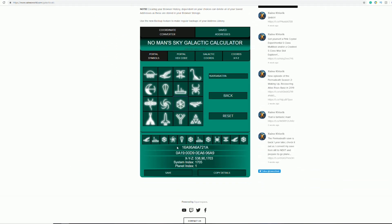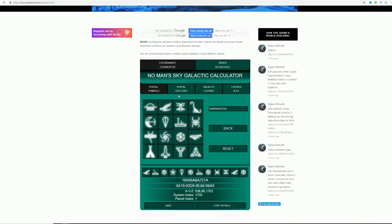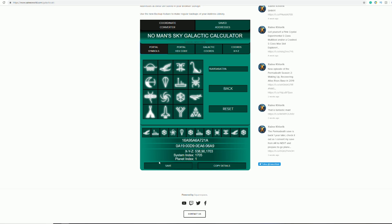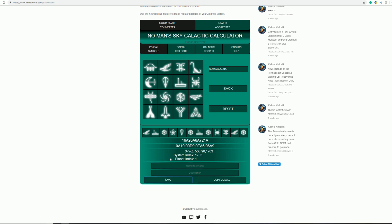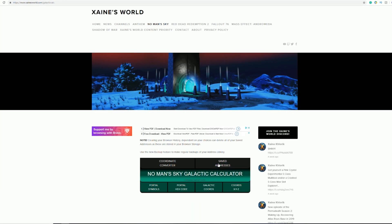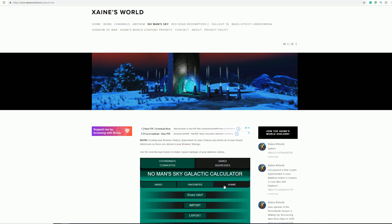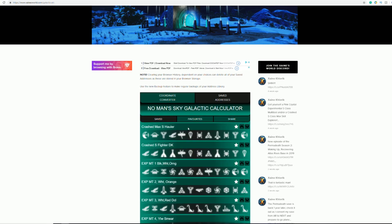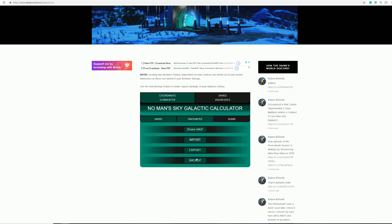The Galactic Calculator is a web app of my own creation. It does everything you may expect from a portal address converter, with the added feature of saving the addresses to your own personal address list. To import this information to your list, simply go to the Galactic Calculator app and click the saved addresses tab, then click the share tab, then the import button — just paste the code in and click confirm, and it has been added to your list. You can favourite it, you can sort, and you can also share it with your friends via the export and back up your entire list at once for safety.